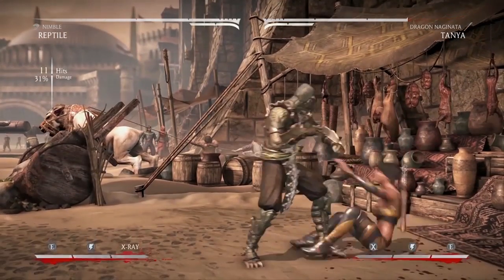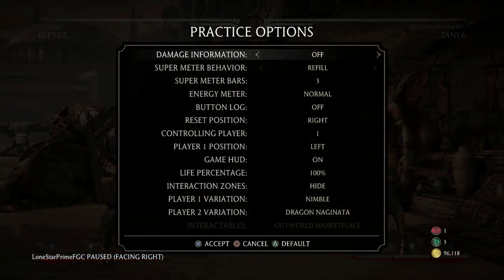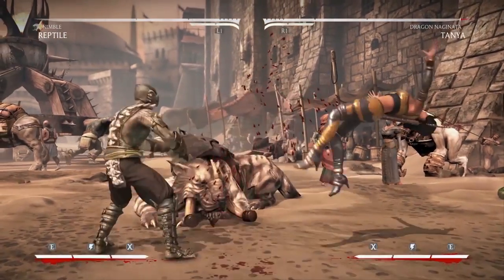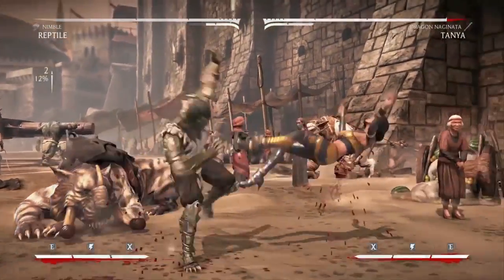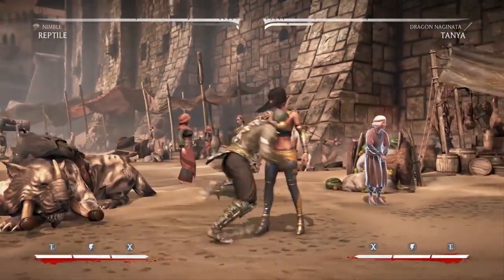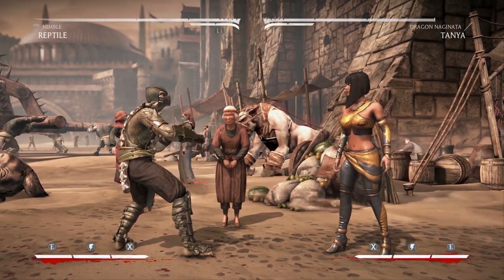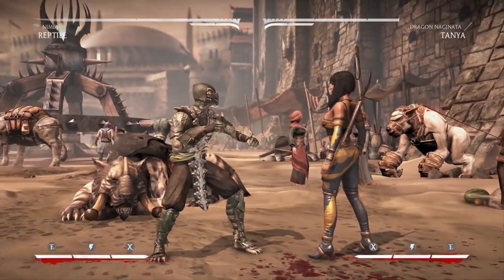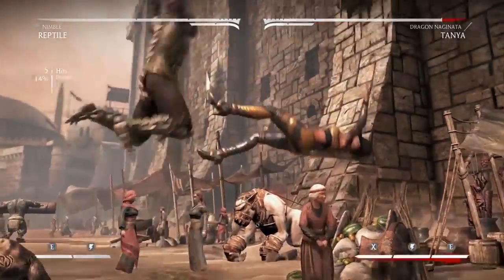There are plenty of options for more meter use — if you spend two bars with Nimble you can get a clean 58 percent; super easy to do. Watch that a couple of times and practice it for two-bar conversions off Back 2 in the corner. From the center of the screen, Forward 4 is one of the most common openers — it's what you use to punish and start pressure. Meterless, you can do 4-2-1 and grab for a hard knockdown, which lets you switch sides since it lasts long enough.